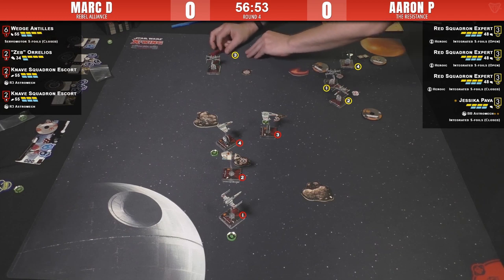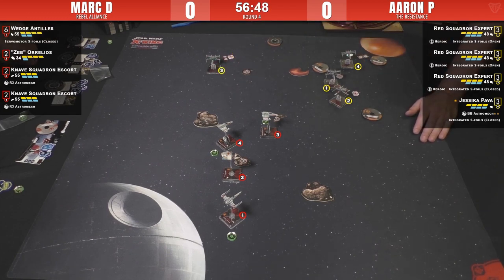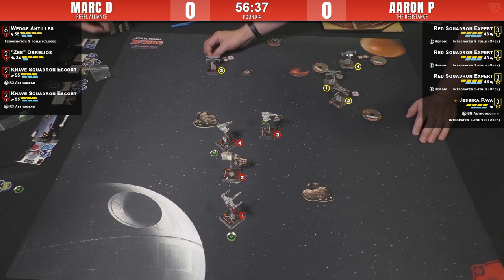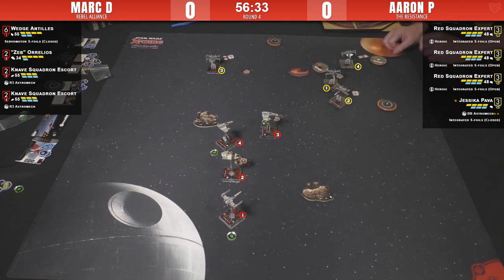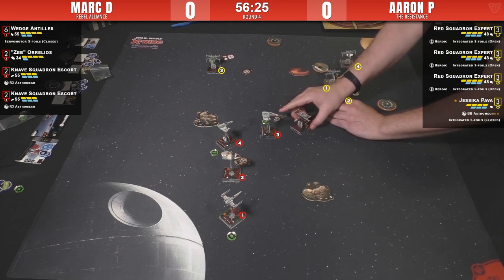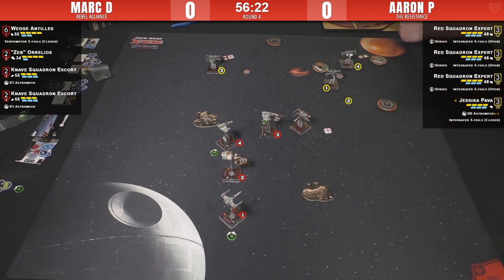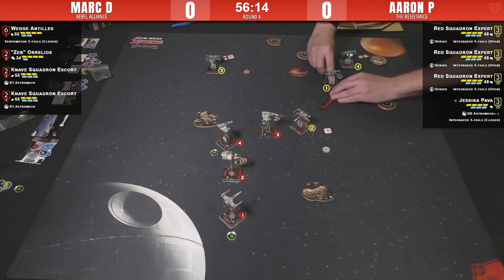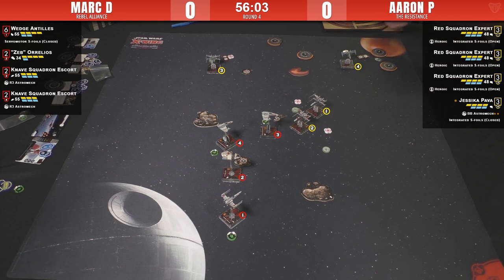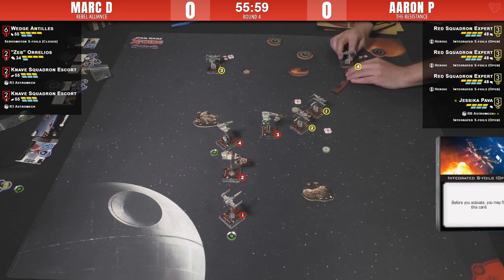A two-turn maneuver makes sense. The question is whether we see a focus or a boost — if he doesn't boost he might not even be in range this round. Actually if boosting it wouldn't change range-three odds anyway. Number two is definitely committing — hot — and just quickly focuses, fully in the conga firing line. He'll be able to dump at least two range-one shots into the Knave. I'm assuming Jess is going to do a three-bank — Aaron's banking on an initiative kill here.